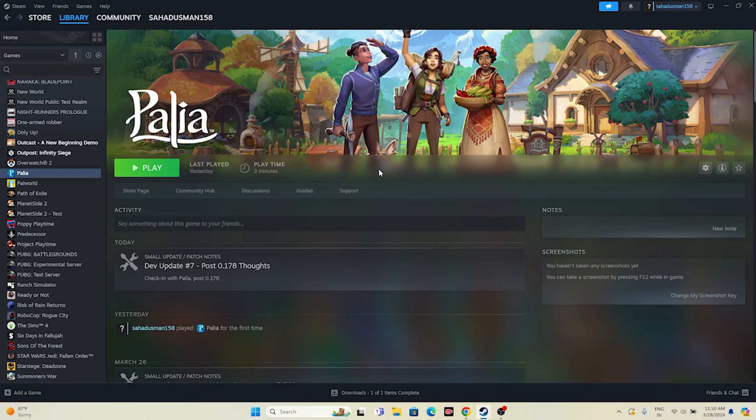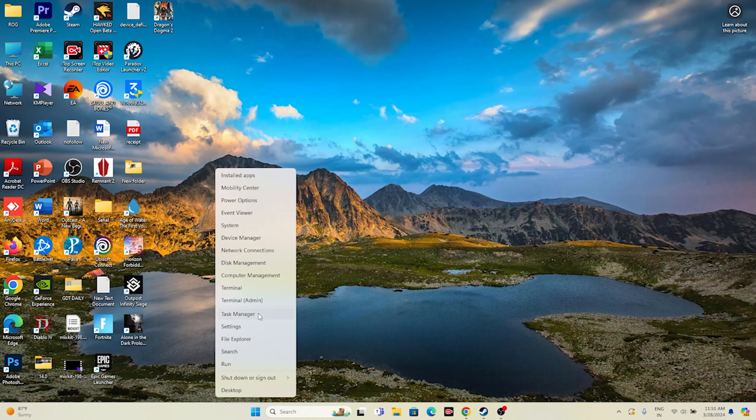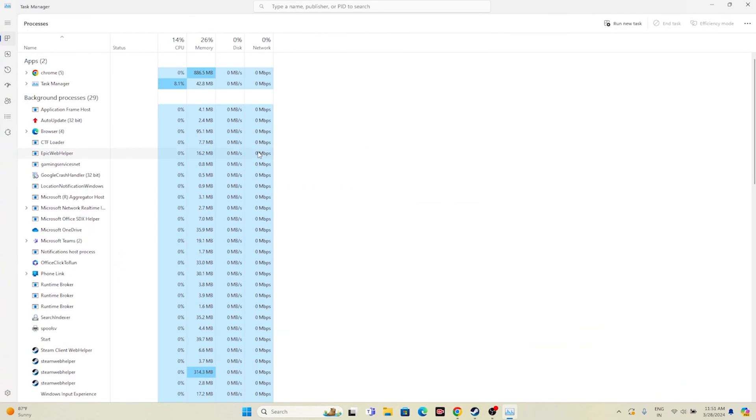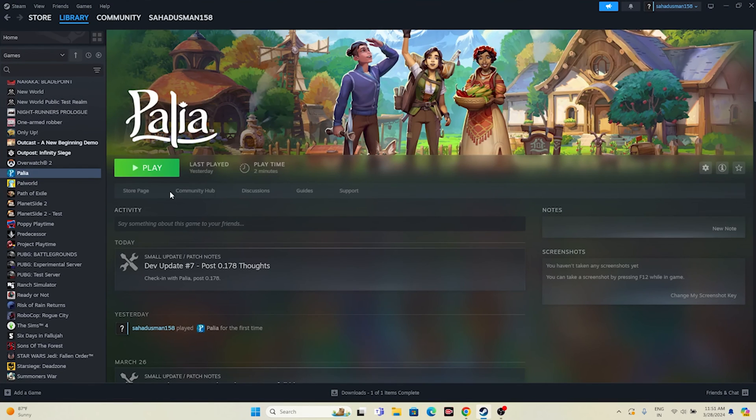Next, close all overlay applications. Right-click the desktop and open Task Manager. You'll see many things running in the background that are utilizing your computer's performance. When many background processes run alongside the game, crashing is a common result. End tasks for unwanted applications — especially overlay and overclocking apps like Discord, RivaTuner, and MSI Afterburner. Once removed, close Task Manager and try launching the game.